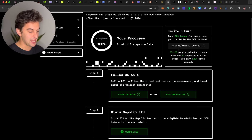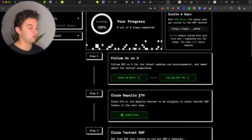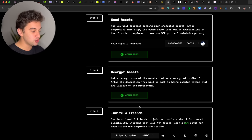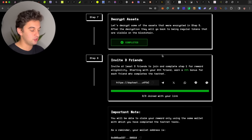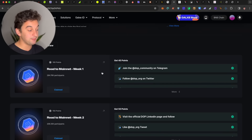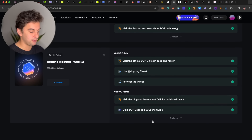Next is the DOP testnet — make sure to finalize everything. 38 out of 100 people have joined via my referral link. Sign up with X or follow them on X, then do all the steps — it is a step-by-step guide and once you click it does everything for you. Make sure to arrive until the end: decrypt the message, invite three friends. The easiest way is to simply create two accounts or use a sibling's laptop. The DOP also has Galaxy quests linked below — follow, like their tweet, visit the page, etc.